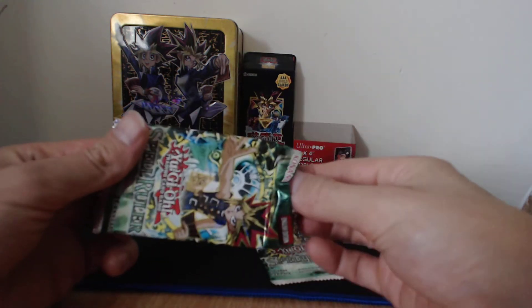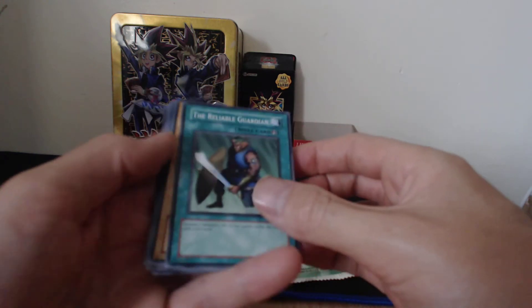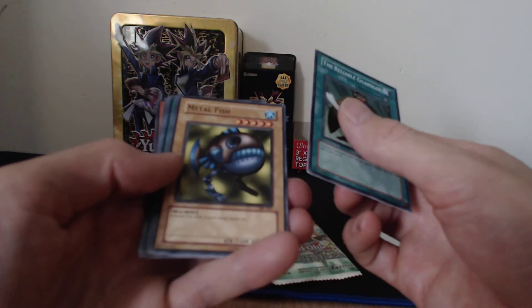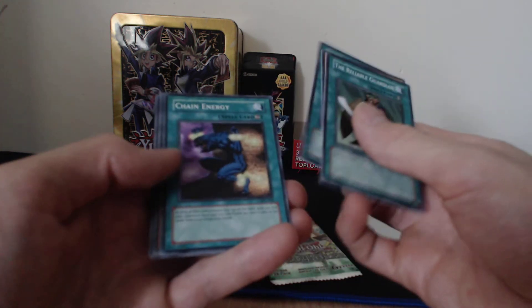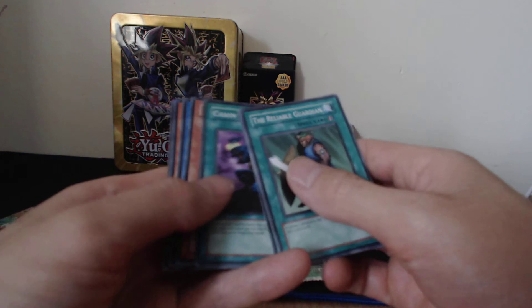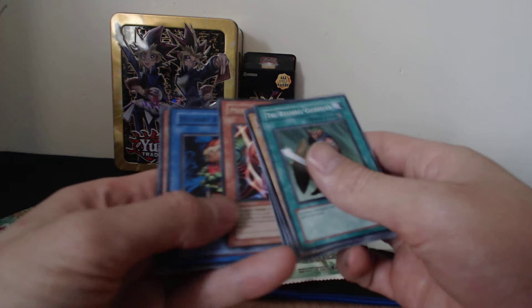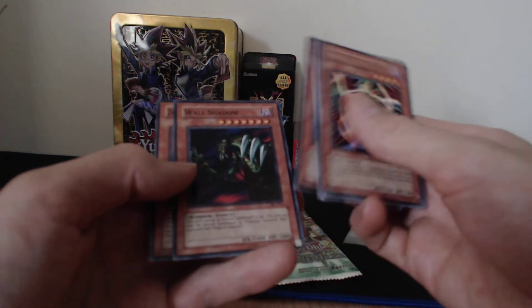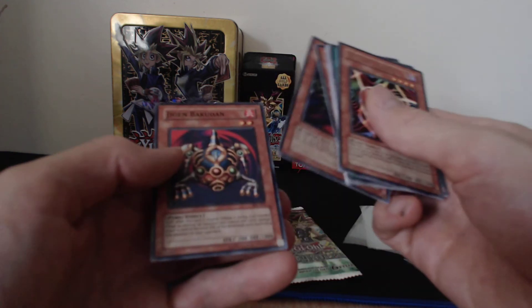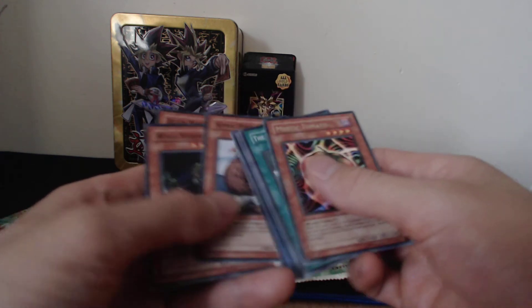First pack: we have a Rebel, the Rebel Guardian, Metal Fish — that's five stars — Final Destiny, Chain Energy, a Mystic Tomato, and a Hungry Burger. Mystic Tomato is obviously the rare. Sonic Bird — good card — Shadow, and a Chicken Bakudan, which was in the original Pegasus deck.